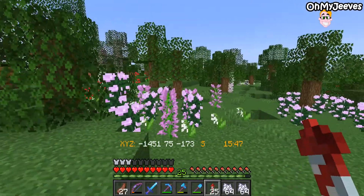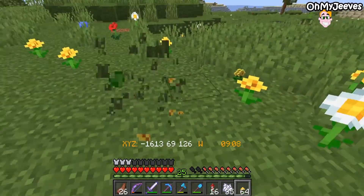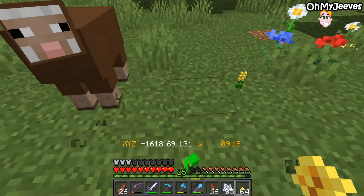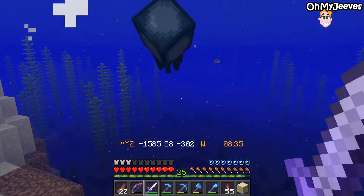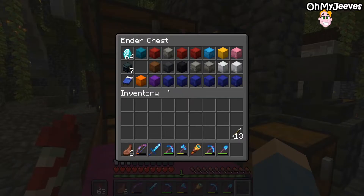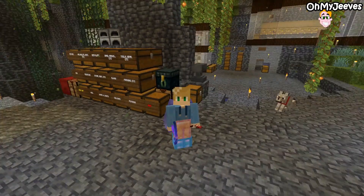One of the boxes in my ender chest is going to be filled with dyes so we can colour things like glass, wool, and concrete. We just need to gather a serious amount of flowers to make lots of dye. It doesn't even actually need to be a flower forest biome — most of the primary stuff you can gather just by being in a plains. And also some squid in order to get black dye, so I've got my looting sword. Now that I've got plenty of different dyes, I've been able to dye the shulker boxes and use my levels to rename them.